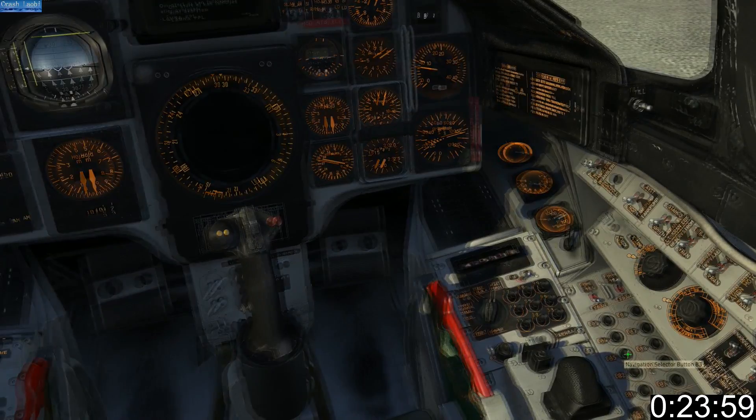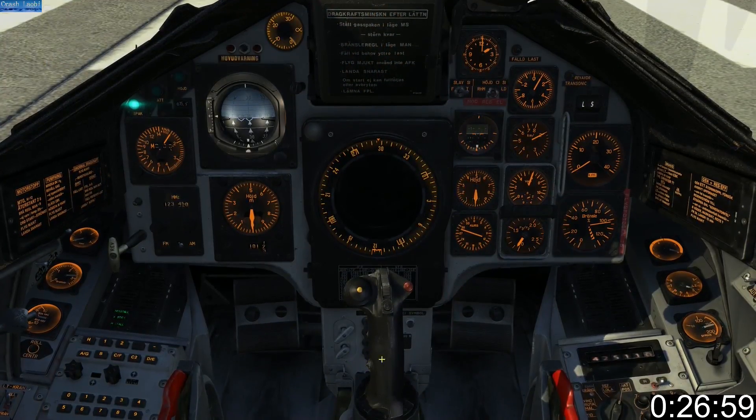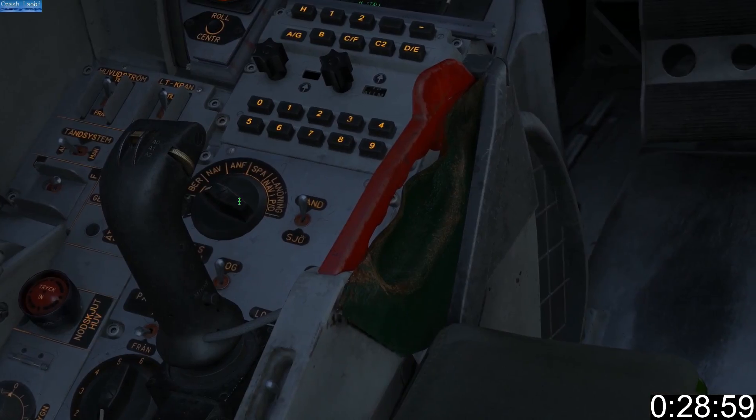Switch back to ACTPOS and output. At this juncture you may test waypoints and distances. Line up on the runway and press the reference button. Ensure master mode is set to NAV.